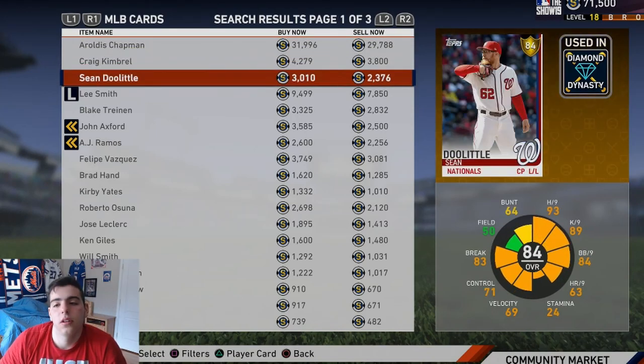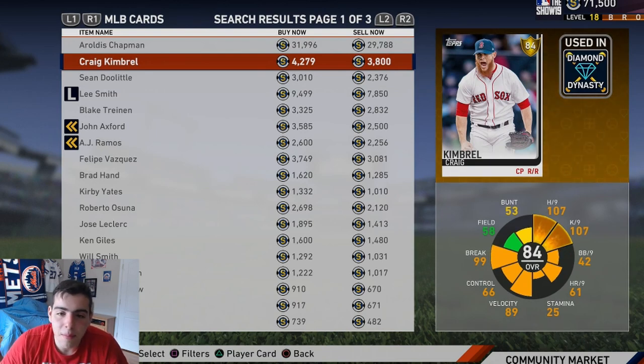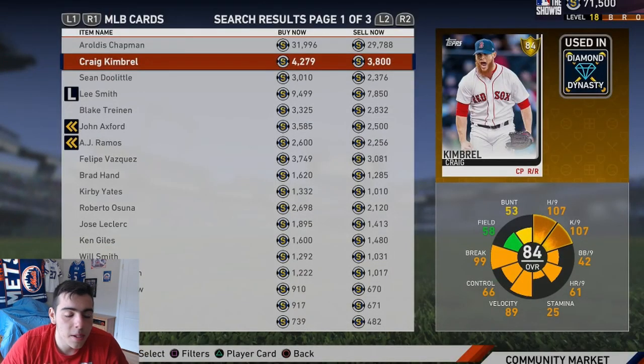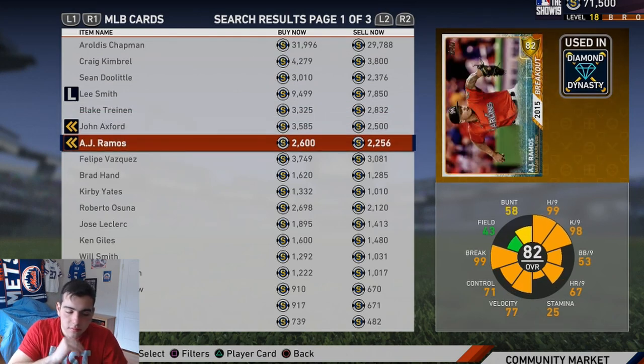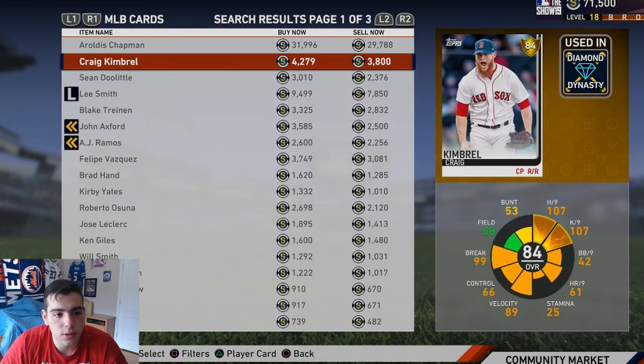We got Craig Kimbrell. Craig Kimbrell is budget — 4K. Make this your closer for 4K? It's Craig Kimbrell — why is he not a diamond? Knuckle curve, changeup, four-seam. You think anyone's hitting that? No one's hitting that. He is literally insane. I highly recommend this card. He's filthy.